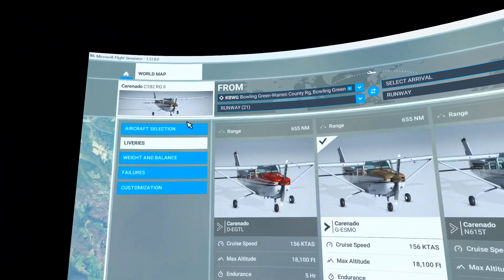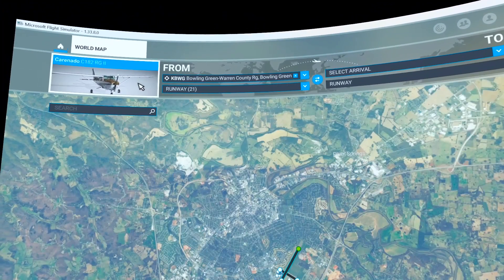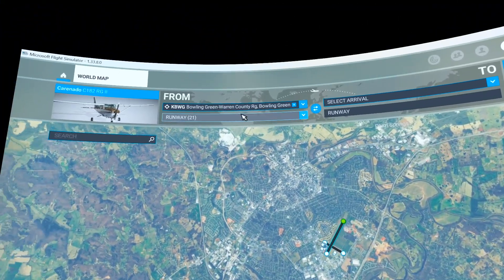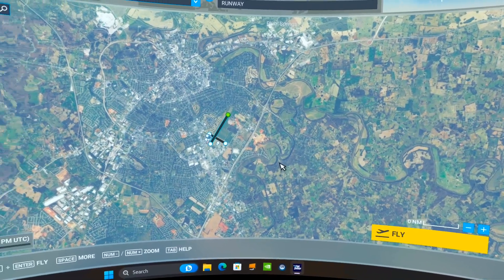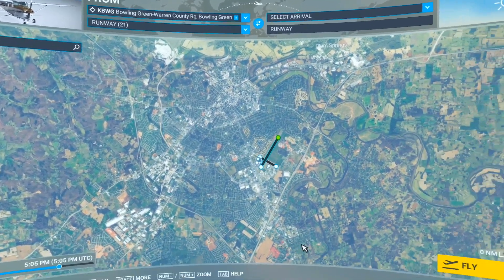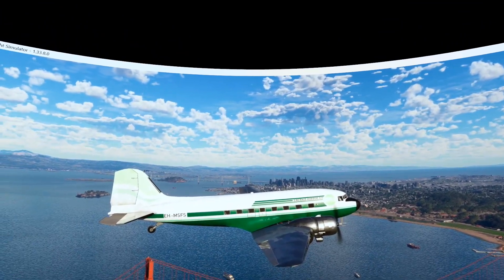So it's here now — we got the Coronado version. I've got a very traditional livery because I'm a traditional guy. I am up here at Bowling Green. I was having some issues — I wanted to fly out of Asheville and it kept crashing on me. I think it's because I had a bunch of aircraft in my sim that have not been updated yet for the new version.